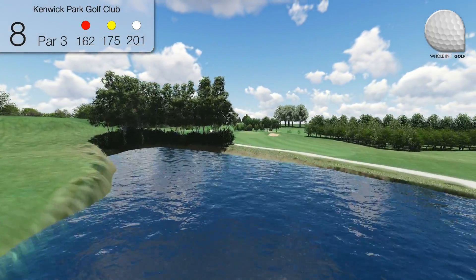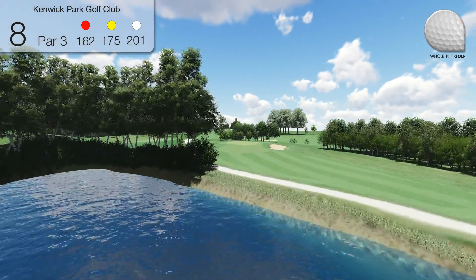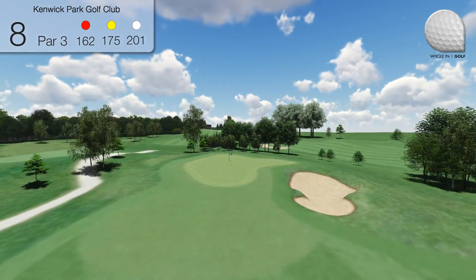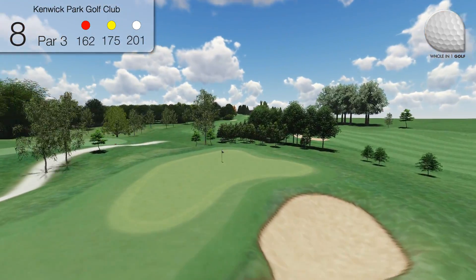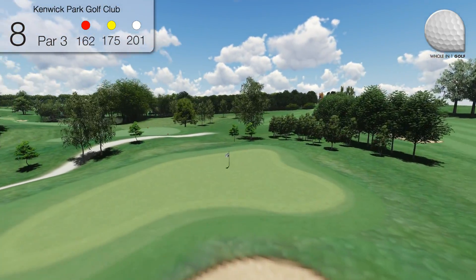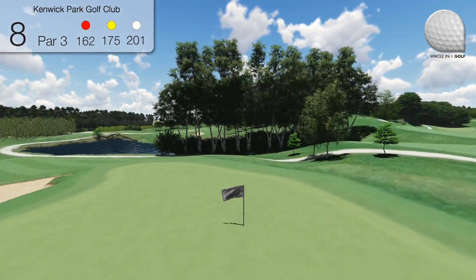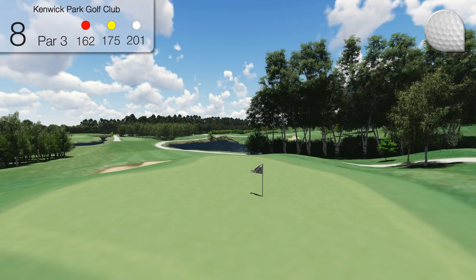Hole 8. A stunning par 3, demanding an accurate long iron or even a wood shot over water to a two-tier green. A solitary bunker is all this green needs for protection. The shorter hitter may choose to play slightly to the right off the tee to reduce the carry over the water.